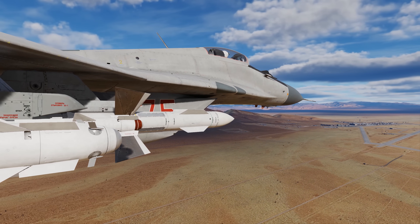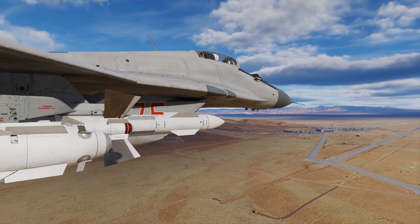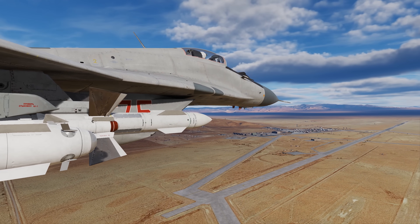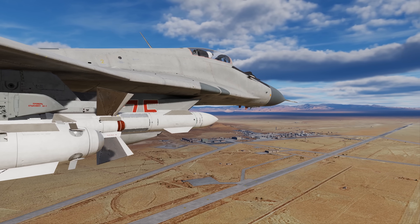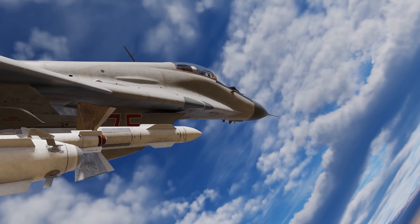If two or more threats overlap in azimuth, the higher threat will take priority. If a threat is detected — like an active radar homing missile operating in X-band — it will be an F-type classification, appearing with a rapid increase in signal strength as it closes.